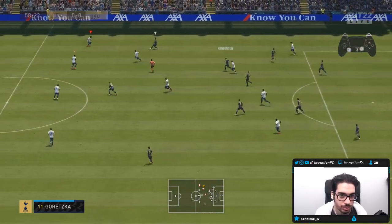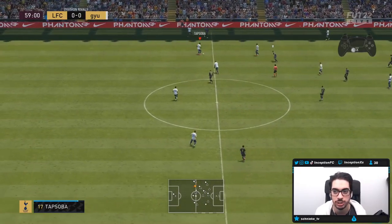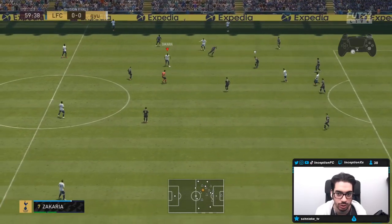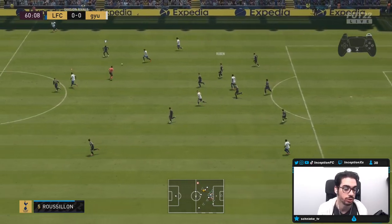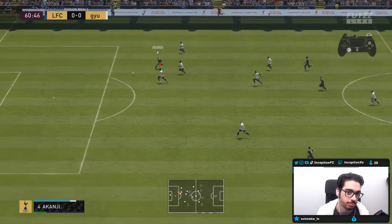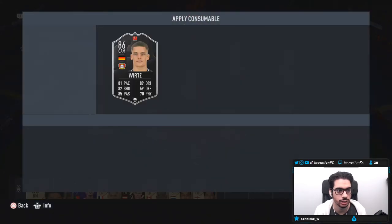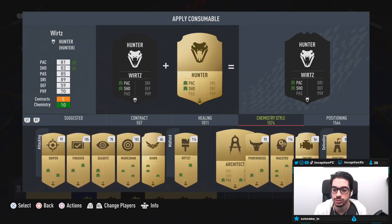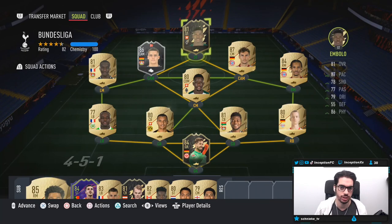It's just the dribbling that you feel from time to time because of the Hunter chemistry style. It could be a situation where you may want to give him an Engine, but the shooting boost is something a lot of people go for — they just want the shooting boost and want to work with the base card stats for dribbling. I am noticing it being a hindrance from time to time though. I'm curious — I'm going to go ahead and give him the Engine chemistry style instead. I just want to see if it makes a huge difference for responsiveness, so let's give him the Engine and see how he plays with that.